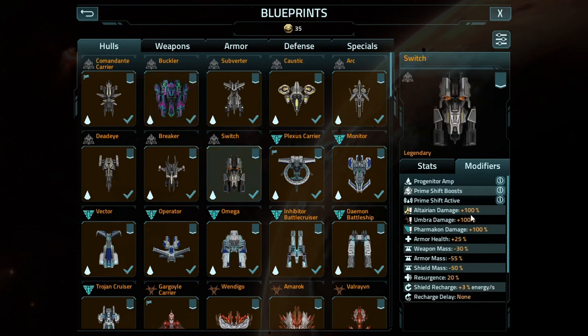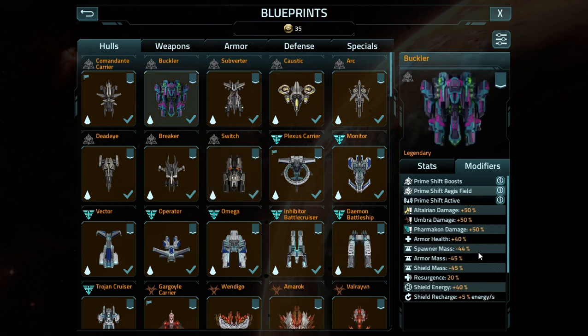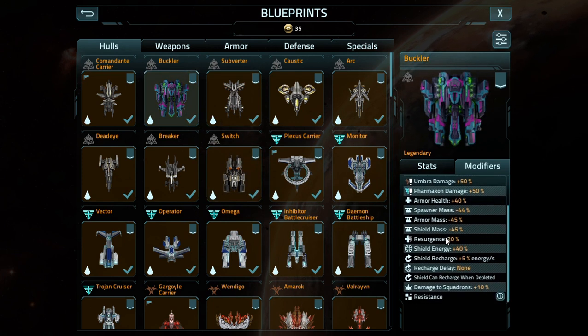Aside from that, you have 50% against the Altarians, so it's about half of what the other is. 40% increased armor value, 25% of the mass — 30, 35, 50, 20. 44% off the spawner mass right off the bat, so right away it actually has a heavy reduction to spawner mass, so you could probably fit on the higher level ones at Mark 2, Mark 3, if you don't stuff them on at Mark 1. It features increased shield regeneration values over the switch, shield boosts, and all intents and purposes it is specifically for tanking damage. It also does increased damage against squadrons.